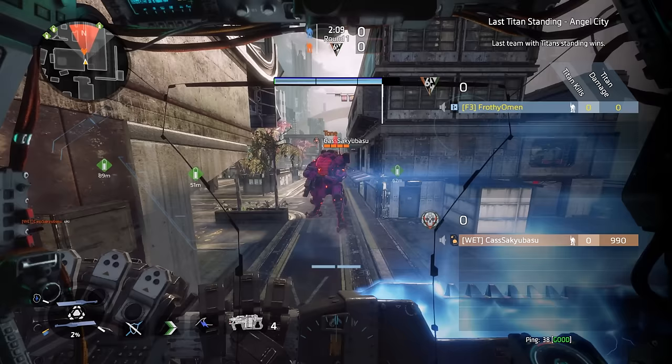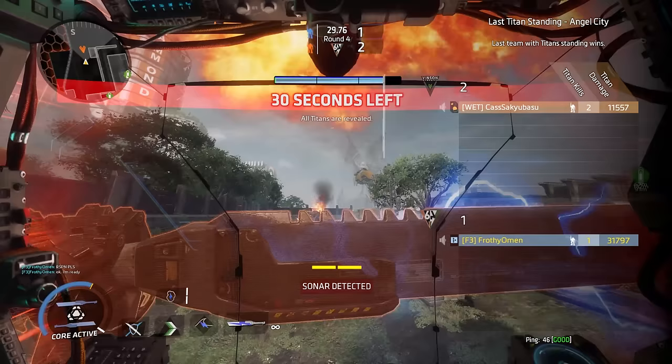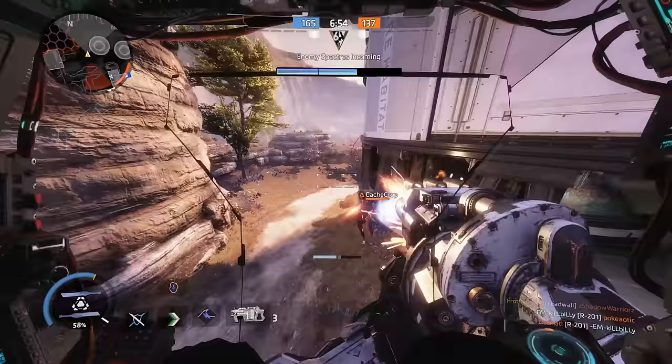Swordblock's damage mitigation increases to 90%. This is enough mitigation that blocking a full Salvo Core from Tone barely scratches one half of a single health bar of Ronin's. I'll hit on the importance of this ability a lot later on in this video, but just keep these values in mind for now.